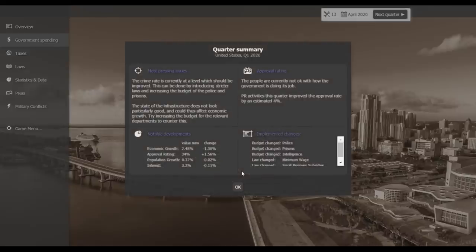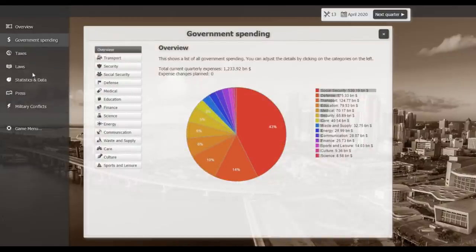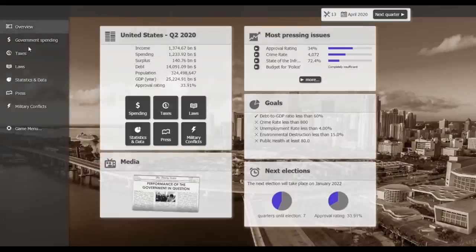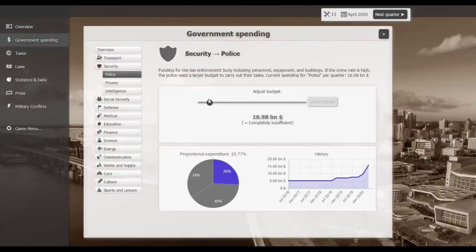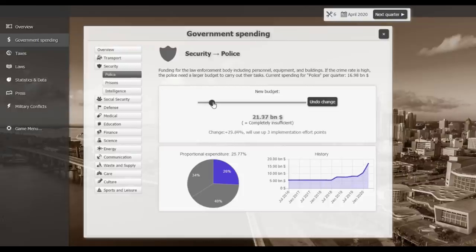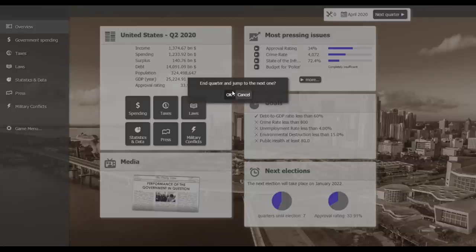Crime rate looks best since 30 months — thank god! My approval rating went up. Crime is falling. We have a 140 billion dollar surplus. Let's throw more into security — police is completely insufficient. We'll cut some areas that are over-funded and reallocate: bring one line down to 15 billion, move another up to 25 billion, and increase a third to around 28 billion.